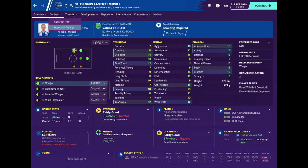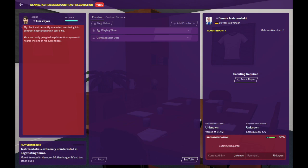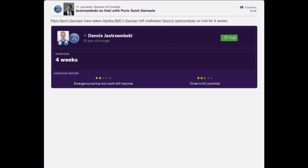Every Football Manager player should know that you can approach to sign a player once they're entering the last six months of their contract. There will be occasions where you approach to sign a player but they are not interested in negotiations just yet, as they want to keep their options open until they are closer to the end of their deal, and this is fairly common with players whose contracts are expiring. Now, if a player in this situation is transfer listed, you can try your luck by offering them a trial as there is a possibility that the parent club may accept it.